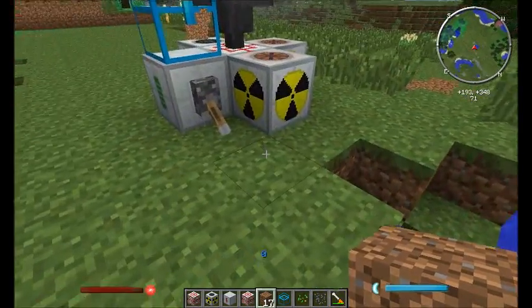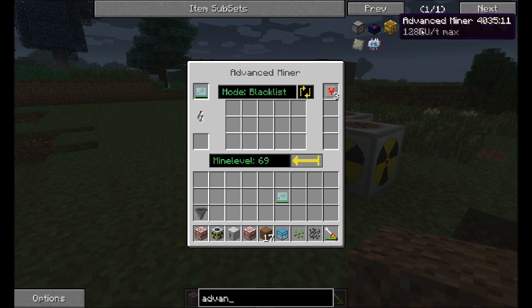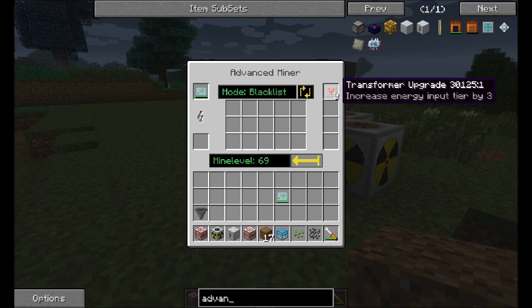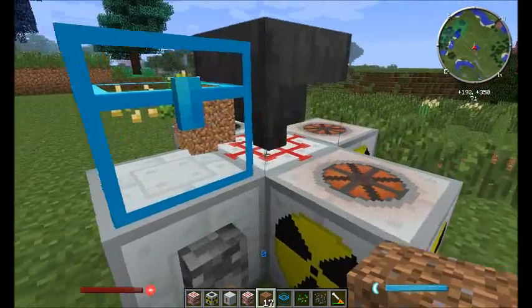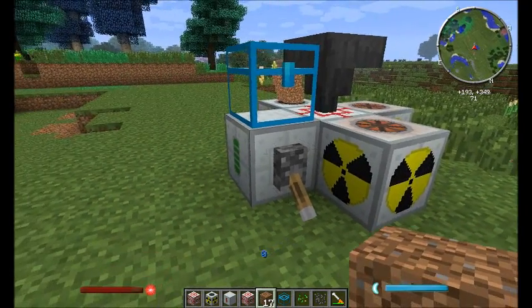You need power as well. By default you need 128 EU, which is the size of a CESU. But you can put in transform upgrades to upgrade that, which is what I've done for this demonstration — that's an MFSU powering it.